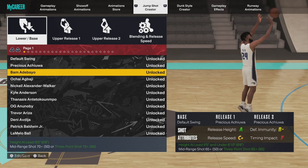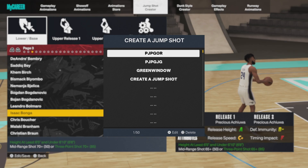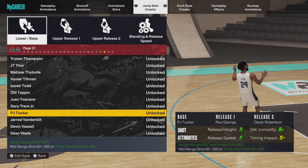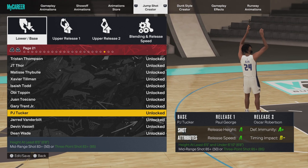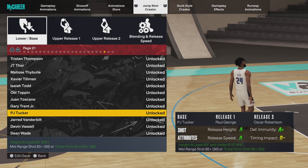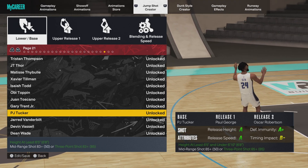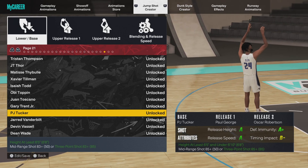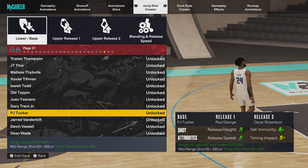Make sure you guys take timing impact into consideration when making your jump shots — it's very big this year. I'm going to apply my jump shot real quick so you can see. As you guys can see, the base is PJ Tucker. When looking for a base, I recommend going with NBA shooters. PJ Tucker is a good shooter, Klay Thompson's a good shooter — and for players 6'5" and above, PJ Tucker is perfect.